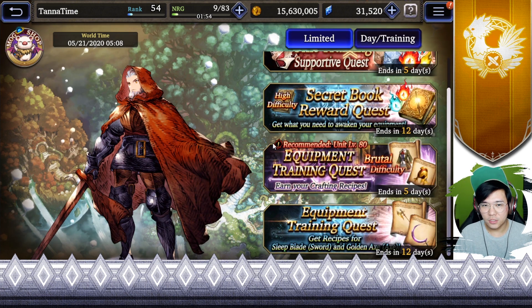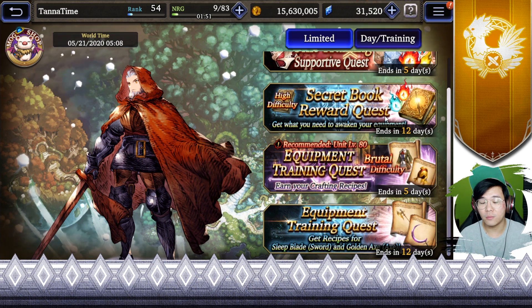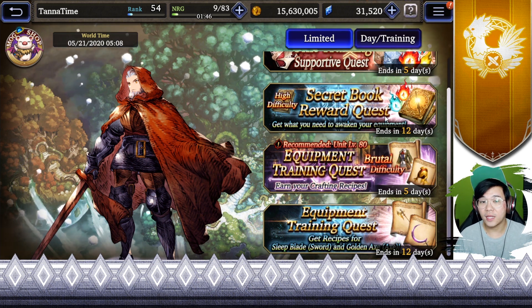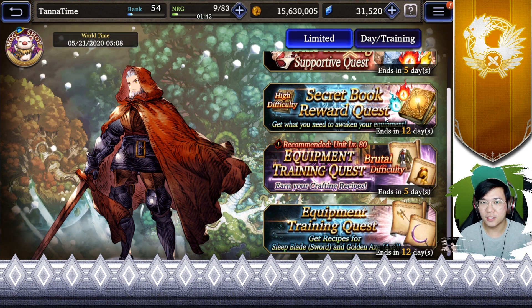The next one is the brutal quest which is still up for another week. Keep that in mind if you're aiming to plus 5 the smart coat or maybe the golden helm. Highly recommend getting as high as possible since plus 5 grants you additional stats.